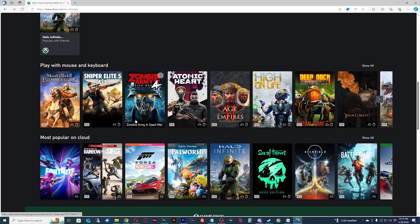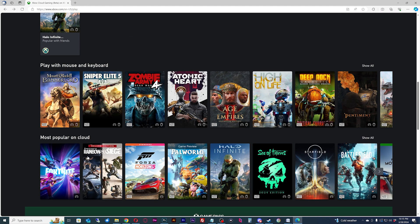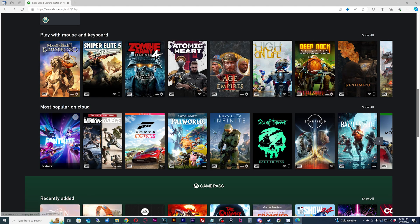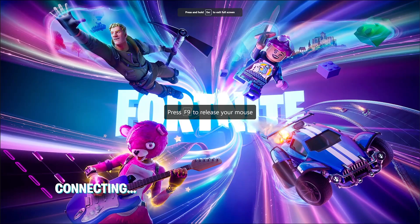You'll see a section with games that have mouse and keyboard support. They are listing Fortnite here — and it does have mouse and keyboard support, let me show you. Please note that the game has to be in full screen to work. Hit F9 to uncapture the mouse to get access to the Xbox overlay.